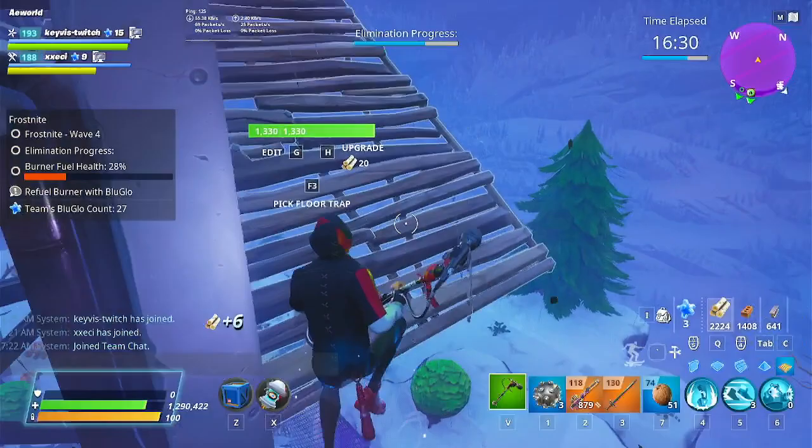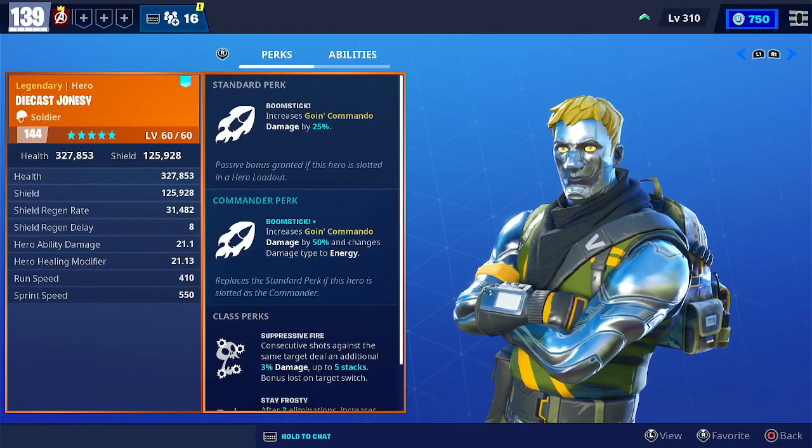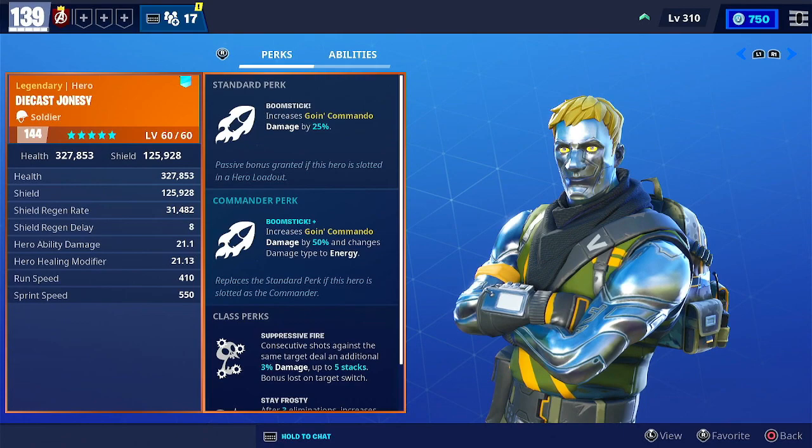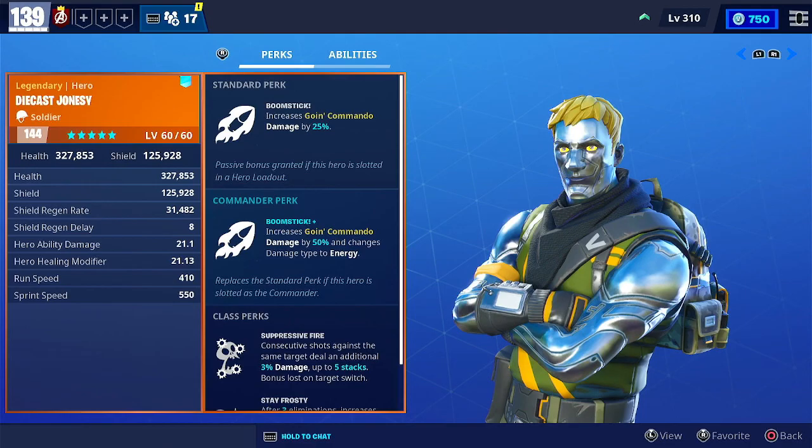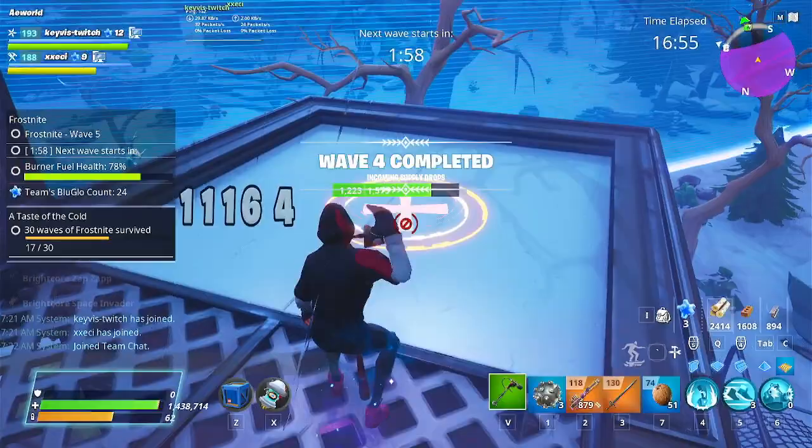Another great minigun hero for DPS commander is Diecast Jonesy. His Going Commando damage is increased by 50% and its element is converted to energy. Since most waves in Frost Knight — especially end waves — have elemental husks, having a teammate running an energy-based loadout is very helpful, particularly when you're struggling to craft weapons and need to kill the lone Krampus around the map. This base game miniboss killer is going to be your best friend.